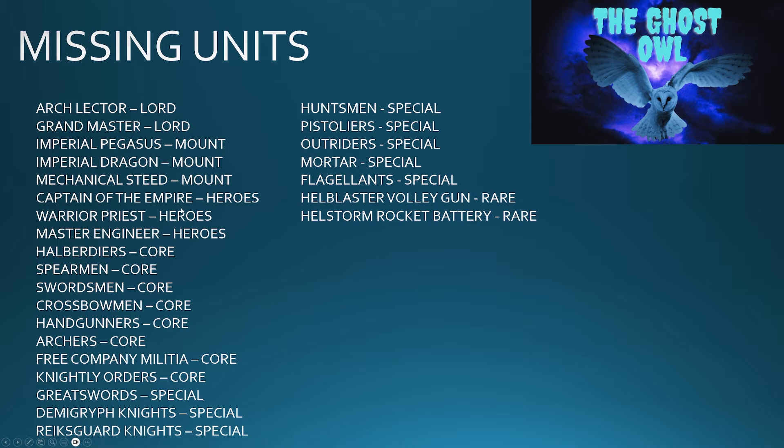When you look at what's missing, it's a lot. You're missing Archlectors and Grand Masters, you're missing all these mounts, you're missing the Captain, the Warrior Priest, and the Master Engineer, and you're missing all of the infantry: Halberdiers, Spearmen, Swordsmen, Crossbowmen, Handgunners, Archers, Free Company, Great Swords. You're missing all of the cavalry with the Knightly Orders, the Demigryphs, and the Reiksguard. Huntsmen, Pistoliers — all not there. As well as war machines: Mortars, Helblaster Volley Guns, and Helstorm Rocket Batteries — all missing in action on the website.